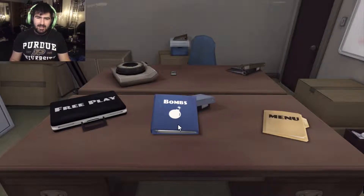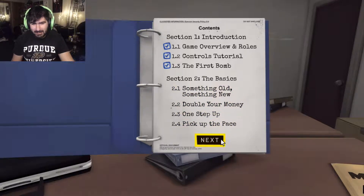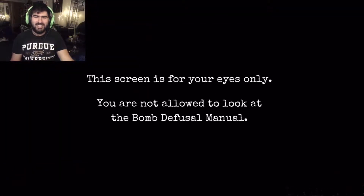Alright, here we go — something old, something new, double your money, one step up, pick the pace. Let's start with the easiest one, the very beginning. Three modules, three strikes, five minutes. Got it, we're going in.